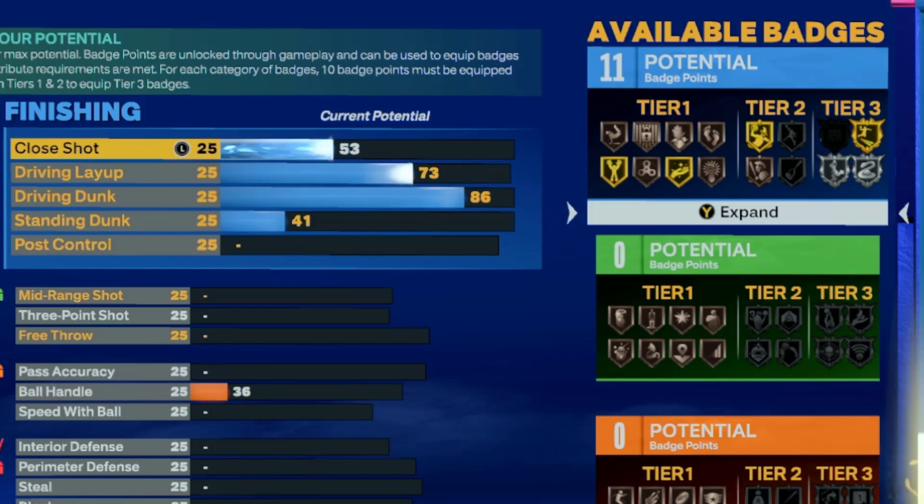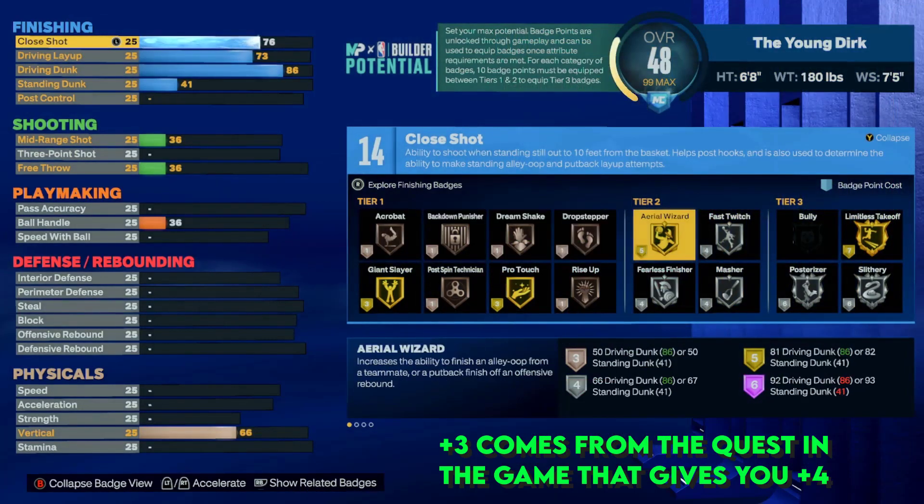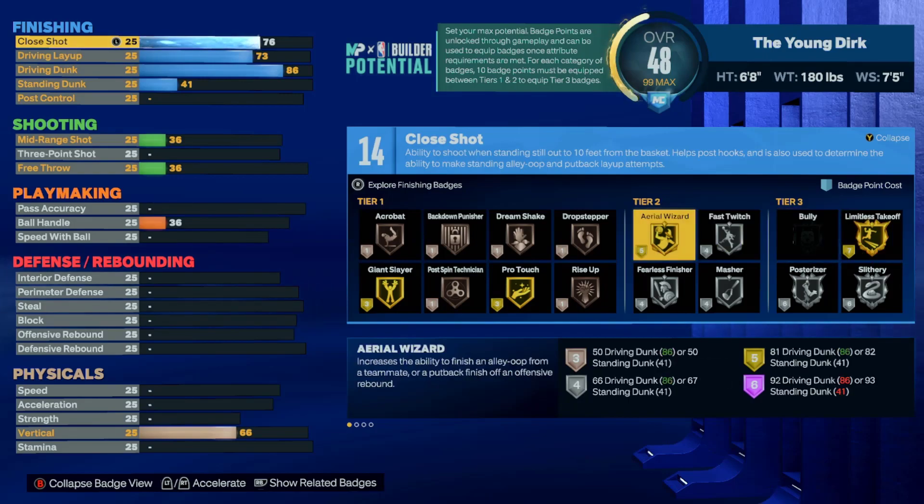We're starting off with finishing: 86 driving dunk so we get limitless takeoff, 73 driving layup, and 76. The reason we go like that is so we get 14 in total. You need to add plus three badges to your finishing to get limitless takeoff on gold — you need to add three more or you will not get the best finishing badge in the game.